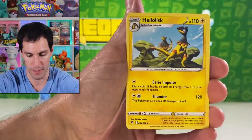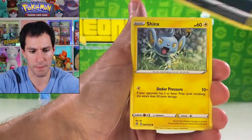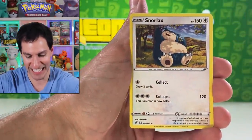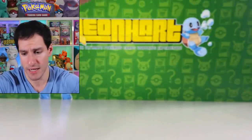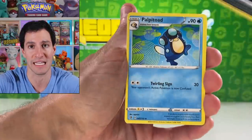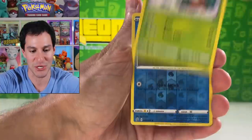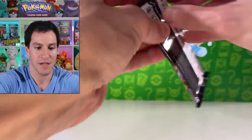Psychic energy. Doublade, Heracross, Stufful, Cafe, Impidimp, Sableye, Sandy, Milcery, Snorlax — gotta give a little more time for that card just because it's cool. So far the pulls have been excellent, specifically because of that Boss's Orders — I don't even care about the duplicates at this point. Clefairy, Voltorb, Growlithe, Dreepy, Snover, Temple, and a Galarian Perrserker.